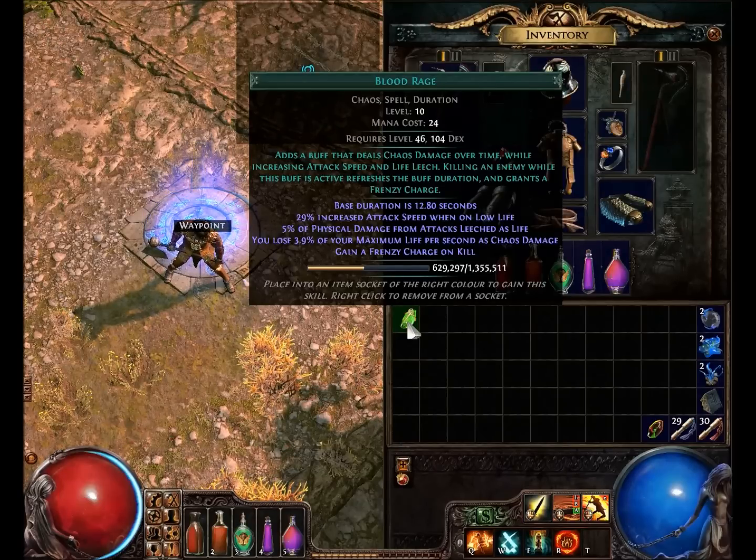5% of physical damage from attacks leeched as life. This is a great way to get a considerable amount of life leech. The way I balanced it is — you lose 3.9% of your maximum life per second as chaos damage. I negated that by taking a considerable amount of health regeneration, so I never have to worry about the chaos damage degeneration. So it's all a plus to me to have the 5% physical damage from attacks leeched as life, especially since this is a physical damage character that uses Cyclone.